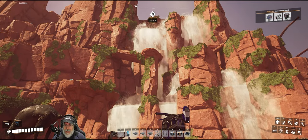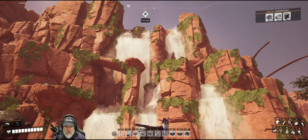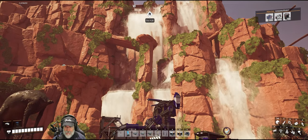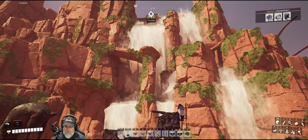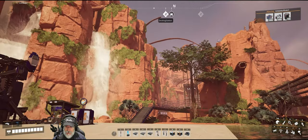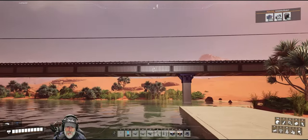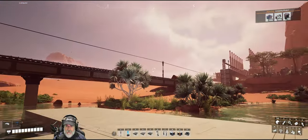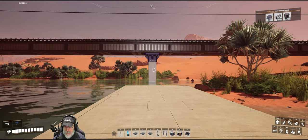Welcome back everybody to Satisfactory. I am the Beard of OG and in this episode we are going to get started with our first big factory build. It's been a long time coming and I have spent a lot of time preparing for this. There are a few things I want to show you first and talk about before we actually get started in earnest. The factory is going to be built in this spot right here, basically to the east of the waterfall. The base of the factory is going to be 17 foundations wide and long.